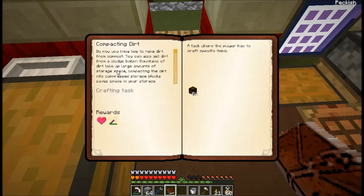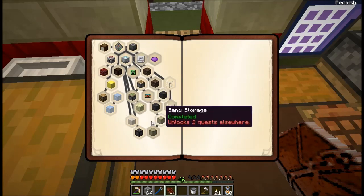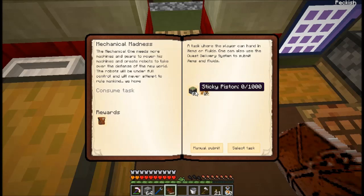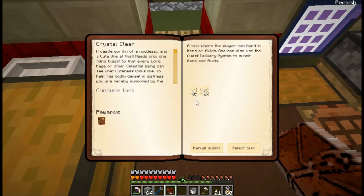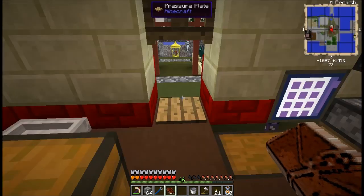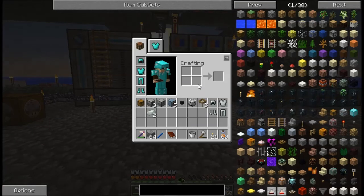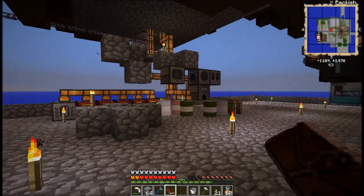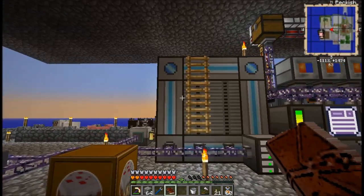I'm working on the dirt quest. I need a thousand sticky pistons — that's going to be a while. And I need 10,000 of each of some other items. I should probably set up some pulverizers. I've been carrying them around since disassembling that setup. I should just go ahead and place them somewhere.